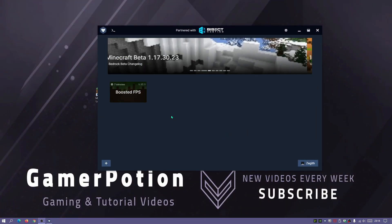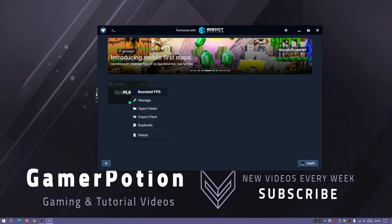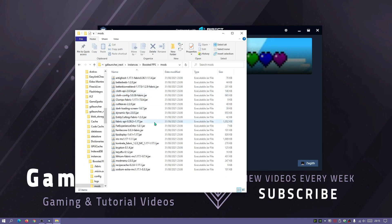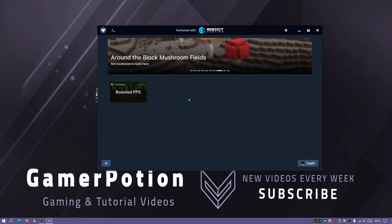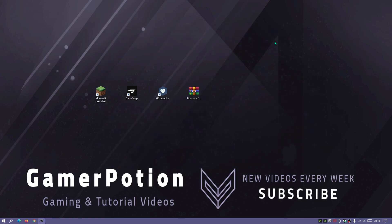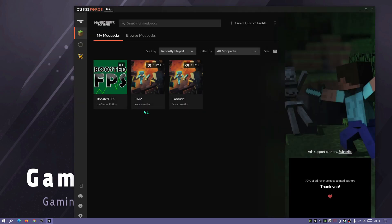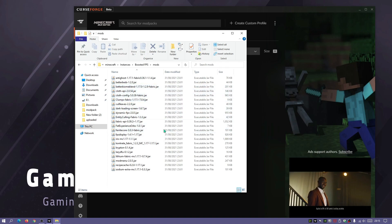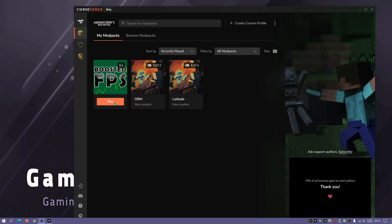To manually add mods in GD Launcher, right-click on the instance and click 'Open Folder'. You'll find a mods folder — go into it and place any additional mod JAR files in there, making sure they're compatible with version 1.17.1. In the CurseForge launcher, right-click the icon and click 'Open Folder', then go into the mods folder and place your mods there the same way. You can then launch the game with those additional mods loaded.